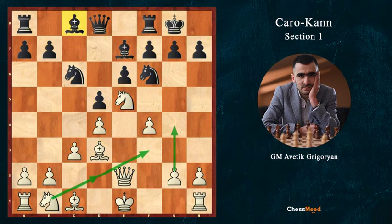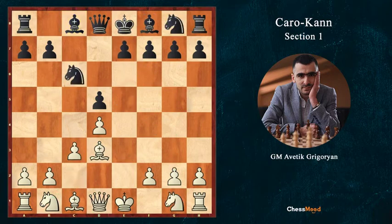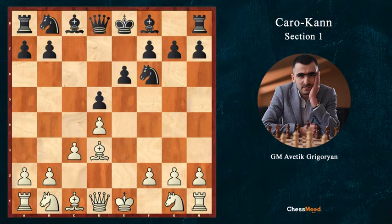The same applies after Bd3, Nc6, c3 — if Black plays e6, the same: f4 immediately, then Nf3. And the same after Nf6, c3, e6 — again, f4.